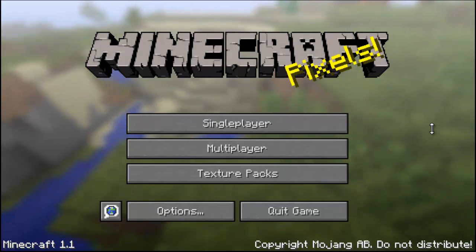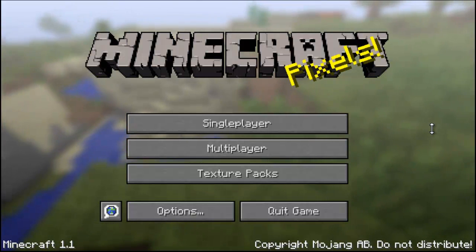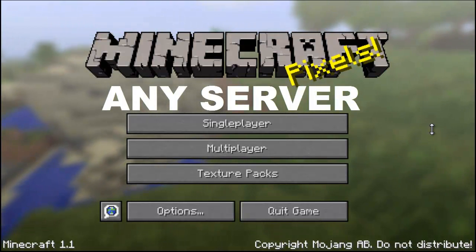Hey guys, what's up? I'm going to show you guys another cool mod today. This mod is World Downloader for Minecraft 1.1. What this mod does is you can go to anybody's server — it doesn't matter whose server — and you can download their world into your single player save.